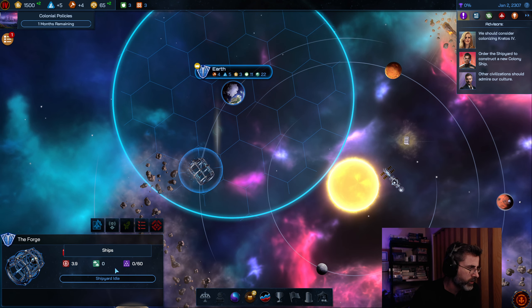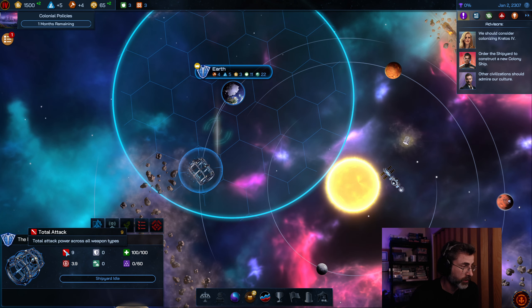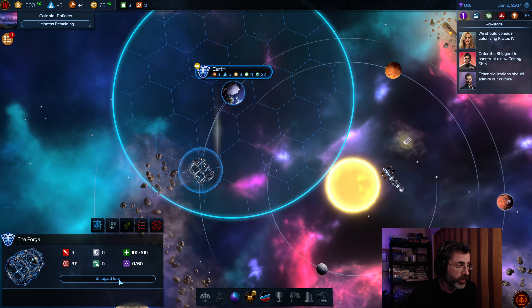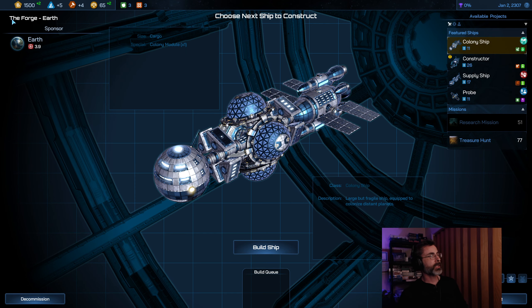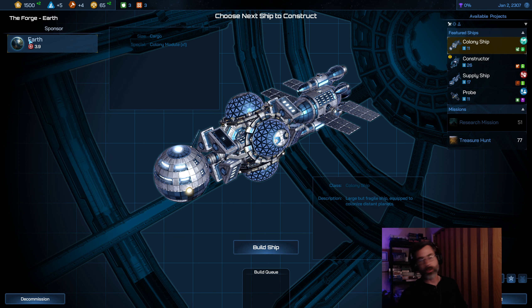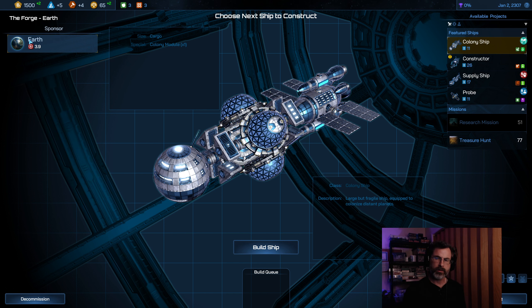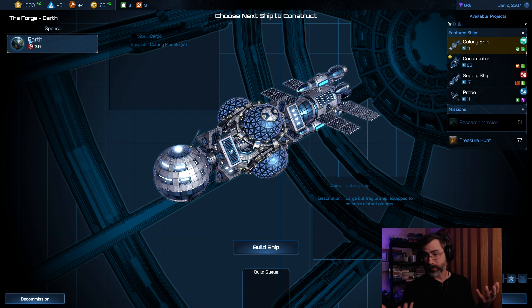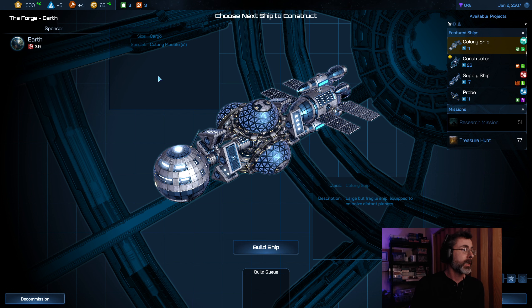No ships in the queue right now. Total defense is zero — she has a little offense but no defense. 100 hit points and the logistics. The shipyard is currently idle. Double-clicking into it, up here you can see the Forge's sponsor is Earth. As far as I know each shipyard can only have a single sponsor — I haven't found a way to have multiple worlds sponsoring a shipyard, but maybe there's something we'll figure out.